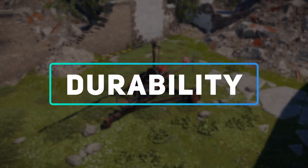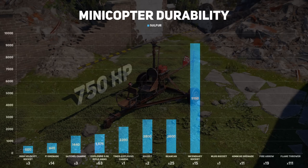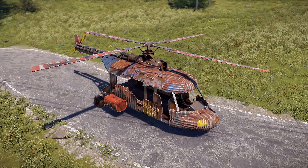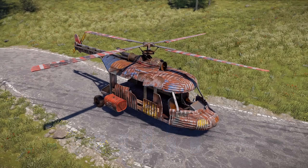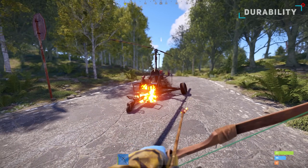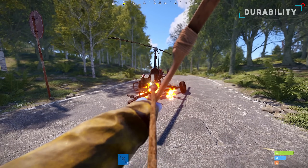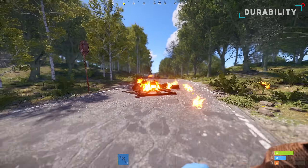The minicopter contains 750 HP and can be destroyed by a range of explosives and tools. In comparison, the transport heli contains 1,000 HP and will require specific tools or explosives to completely destroy. In total, the cheapest way to completely destroy one of these vehicles from range is using 19 fire arrows for the mini and 25 for the transport heli, allowing you to easily destroy someone's hard-earned helicopter without costing you more than a penny.